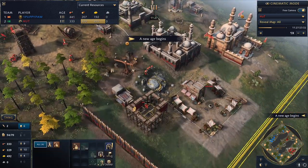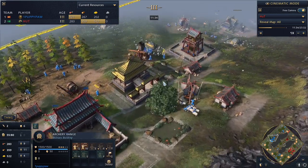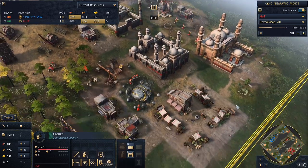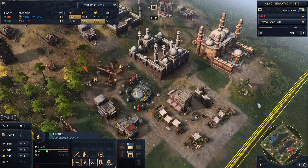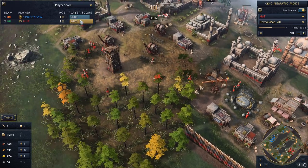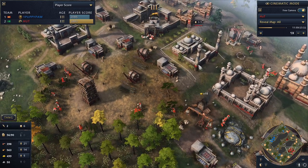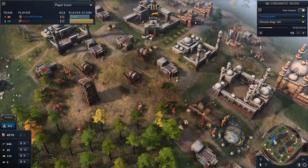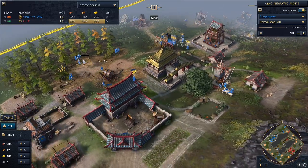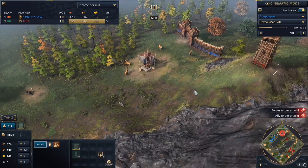Neither Hutt nor Puppypaw has a barracks yet — interesting. Taking a look at the score: Hutt is a little bit in the lead score-wise. Village count is 40 economic villagers for Hutt versus 38 for the Chinese, which is interesting given the resource difference Puppypaw is pulling as the Chinese. They're going hard on food and wood — wood is a really important resource for both players right now when looking at total resources gathered and current resources on hand.